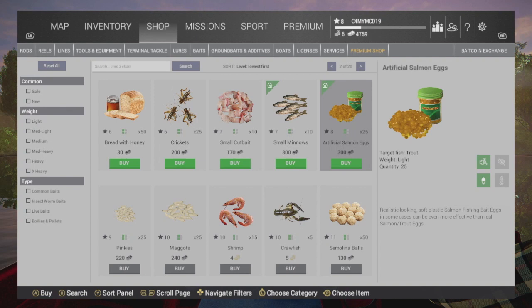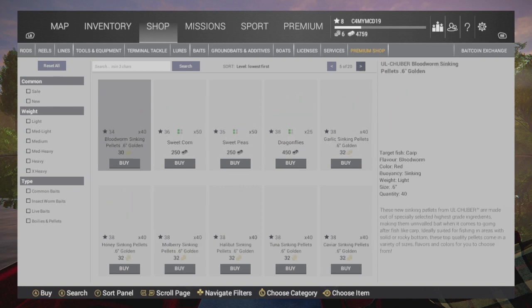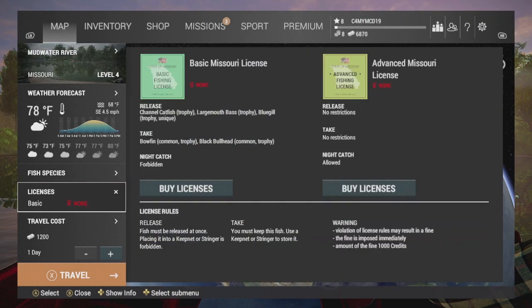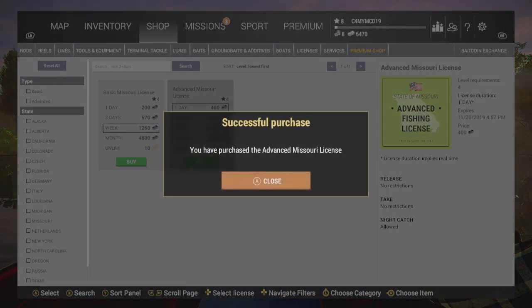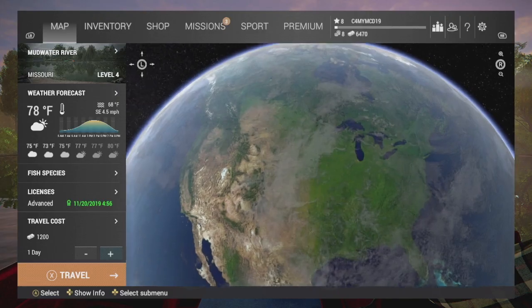Okay, so that's us bought some new gear — a lot more bait. I'll just show you some extra stuff that we've got here. I think I've pretty much got everything set up. I don't have a licence, so we'll just go and buy a licence. Okay, so we've got a licence. Map, Mudwater — travel there now.